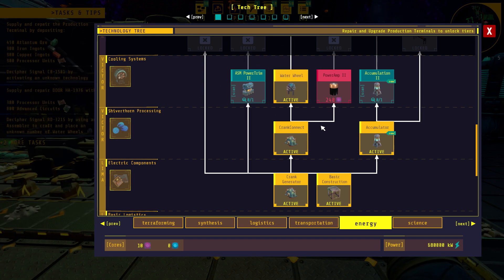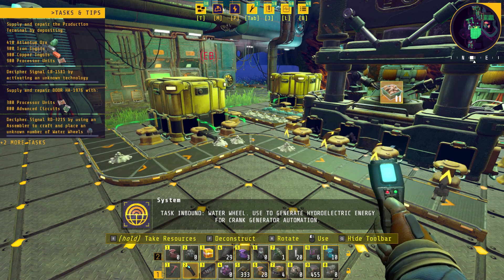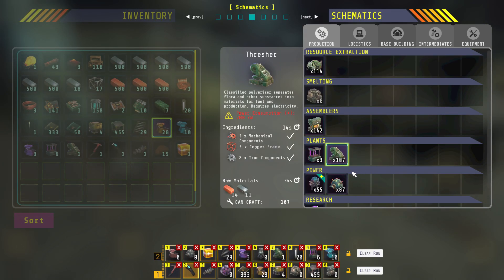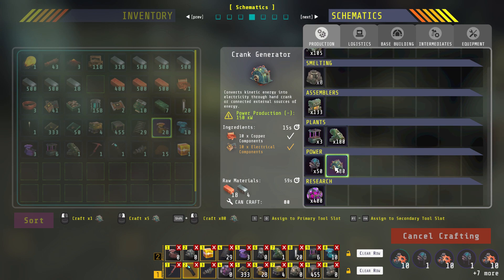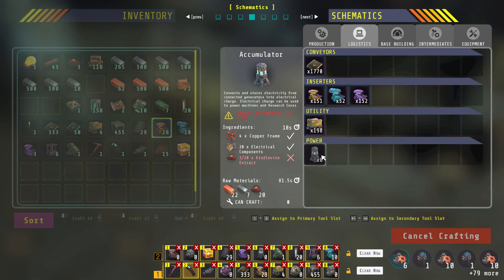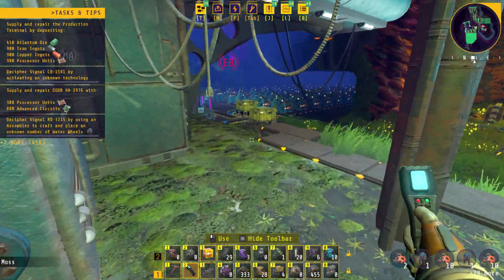As we get to 240, we're going to amp the power up. Task inbound - water wheel, used to generate hydroelectric energy for crank generator automation. Let's build five, 20 more of those. Let's grab some of this and we'll build some more accumulators.